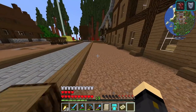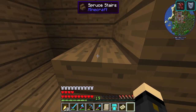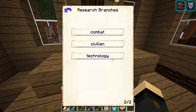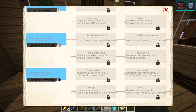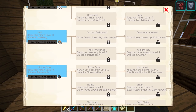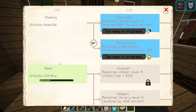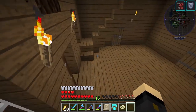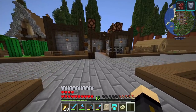In the meantime, let's have a look inside the university and see what things we can get researching. Under technology it requires a farm level 3. The problem is some of these things require buildings we don't have yet. We're currently already researching something so we can't start another. I'll get the resources together, upgrade the house, and go from there.